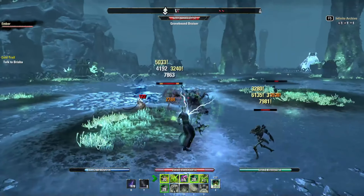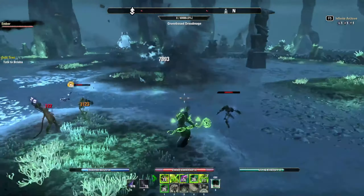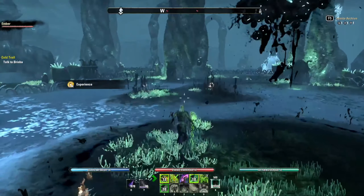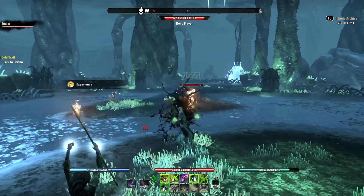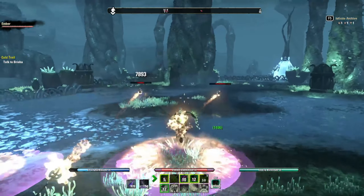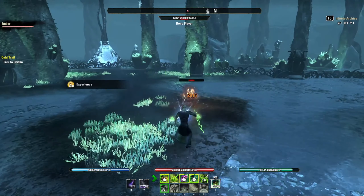Next, we're equipping the Slimecraw Helm, which adds 771 critical chance. I'm using nearly all lightweight gear because I like the passives on light armor for this build. If you want to equip mostly Deadly Strike on the body, that's fine, but it only comes in medium weight armor, so you're going to need to take those passives instead.